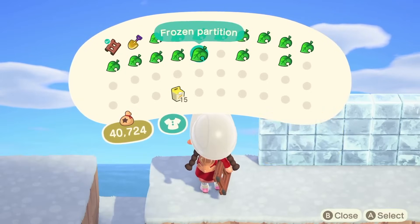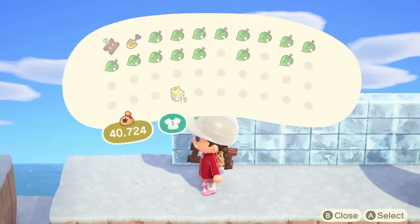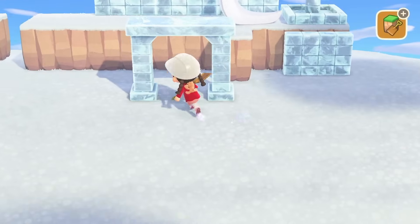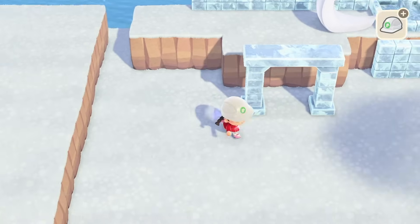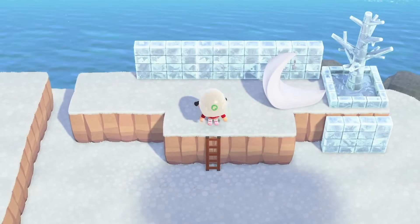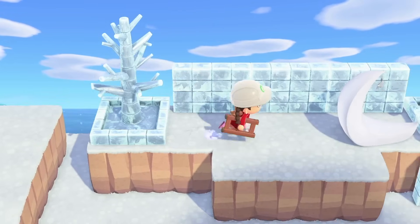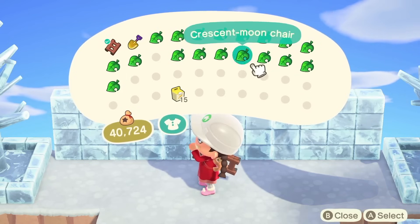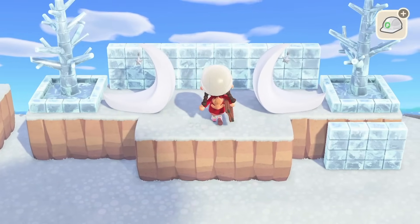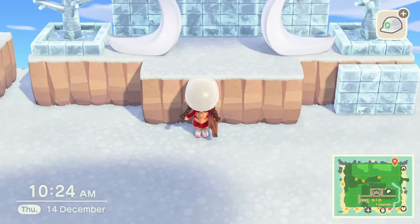Let's put in our partitions - frozen partition, and then another frozen partition. Oh no, we can't because we need to put a tree on the end. I know what I'm doing. I can't get down again - this is being a right pain. We're going to have to bring this out. This can then be pushed over. Frozen tree in, perfect. Let's pop in our crescent moon chair. I think we're winning. I'll leave the middle space as is.